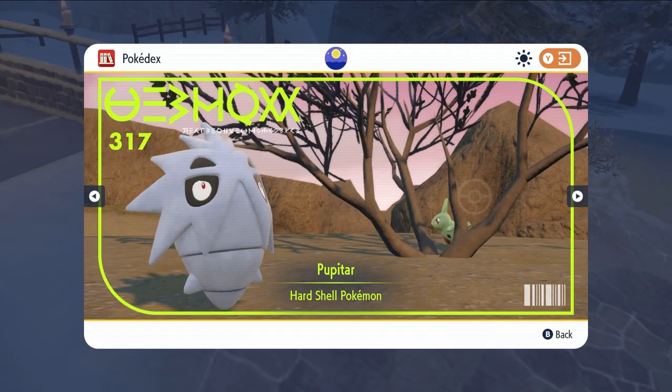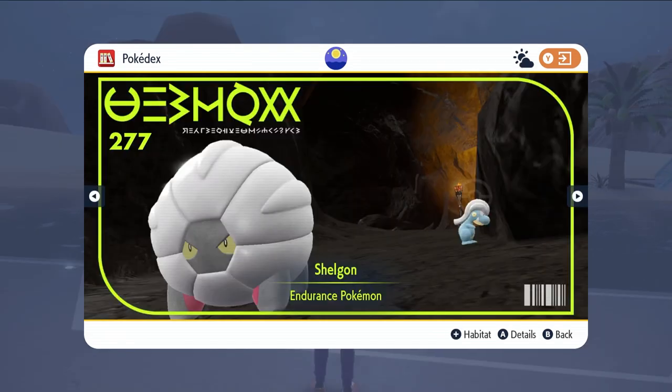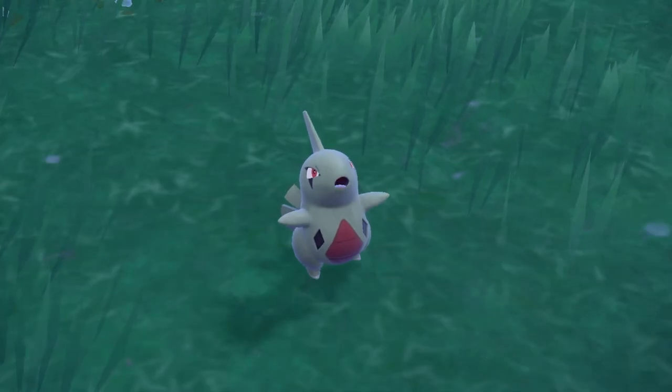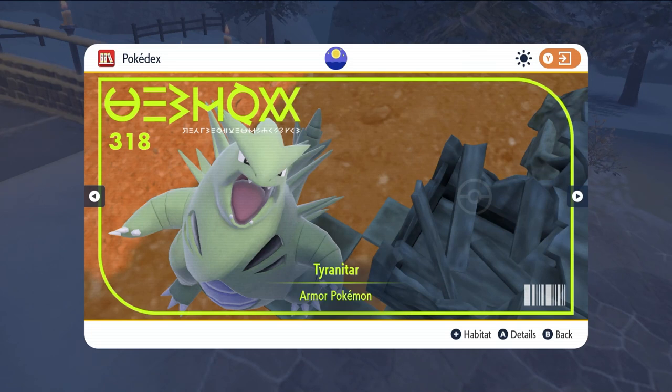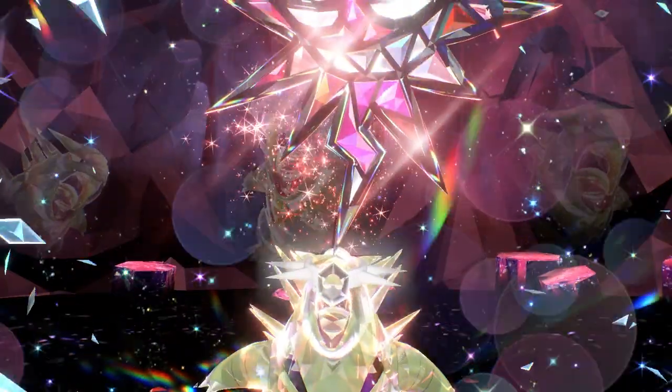Pupitar, the second stage evolution of Larvitar, is in Pokemon Scarlet, and Shelgon, the second stage evolution of Bagon, is in Pokemon Violet. These can be found in Alfornada Cavern. Tyranitar in Pokemon Scarlet and Salamence in Pokemon Violet can also be found in the post-game through 5 and 6 star Tera Raids.